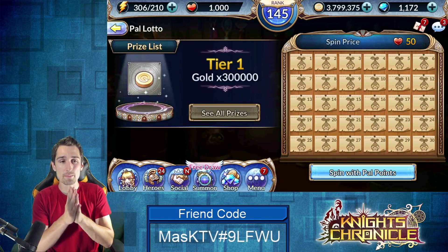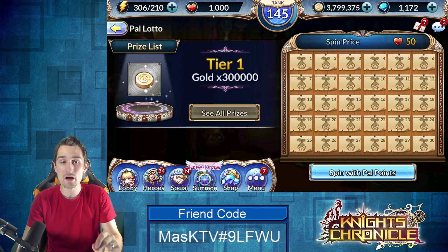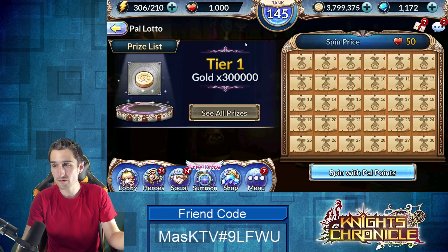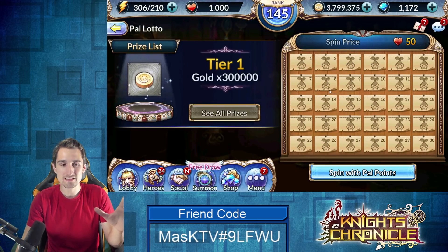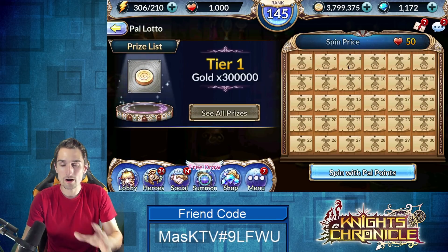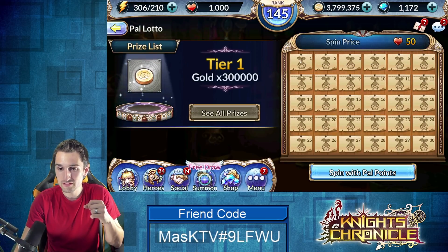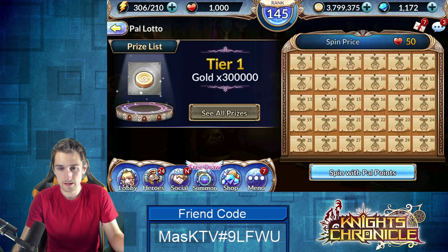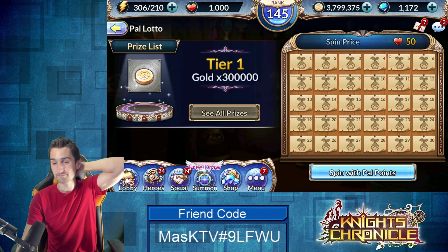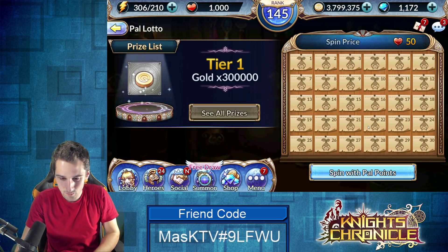What I've done is saved up a thousand PAL points and haven't collected today's yet, so we should have close to 1,400–1,500 PAL points available. We could clear this entire PAL lotto board and really get an idea of what rewards we're going to get. It's six tickets in a row, five rows, so at 50 points a ticket that's 1,500 PAL points to clear the whole board.